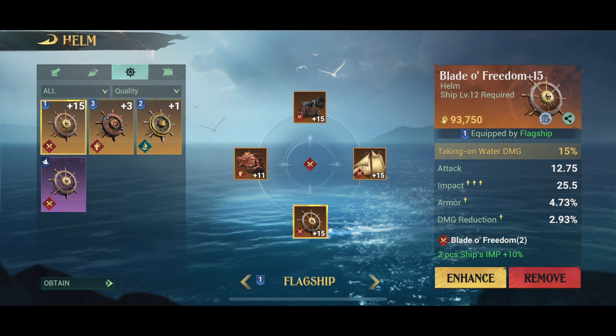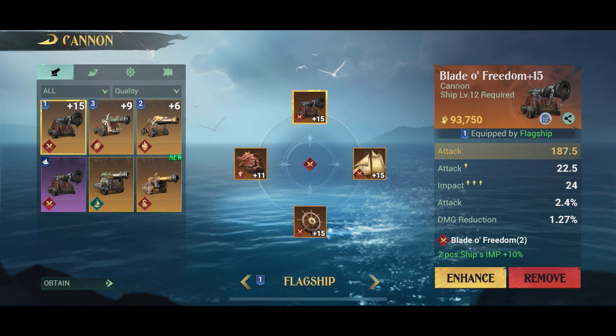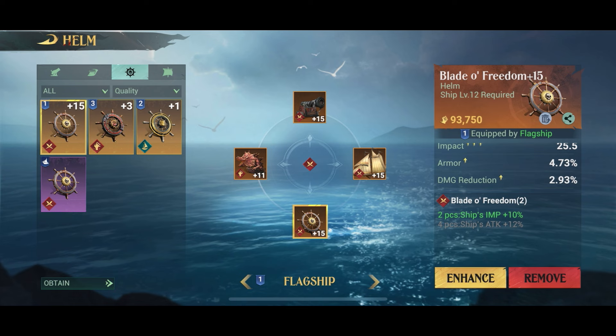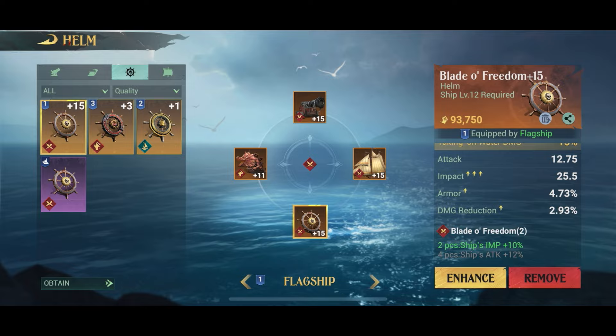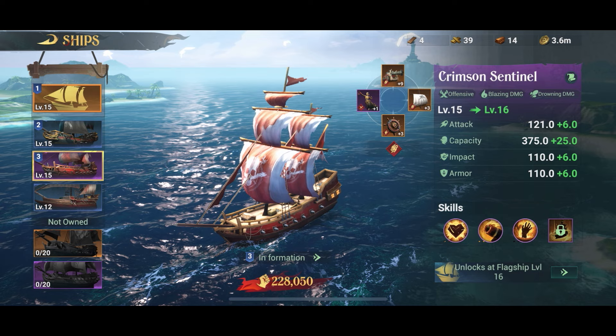I click the enhance button and my new steering wheel rudder is now level 15 — just like the old one — except I now have three legendary items on my ship that are part of the same set. All I need now is the figurehead to match the same set and I'll have a full complement of four on my flagship, which is exactly what you want. Of course, you also have to think about your heroes and what capabilities they have, since some sets pair better with certain heroes.